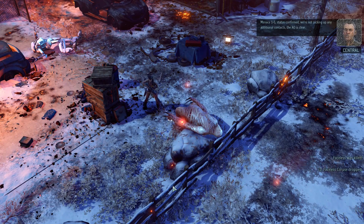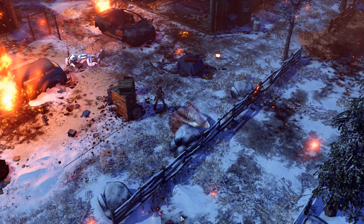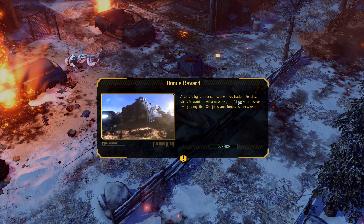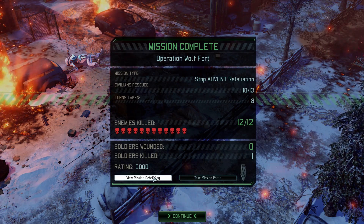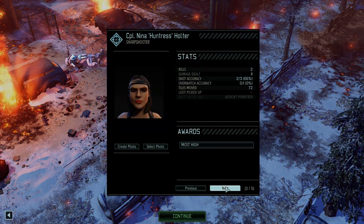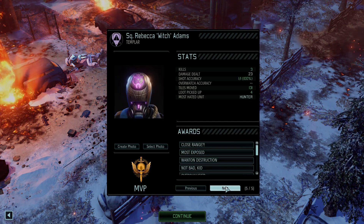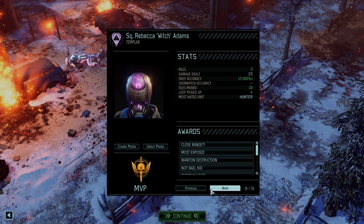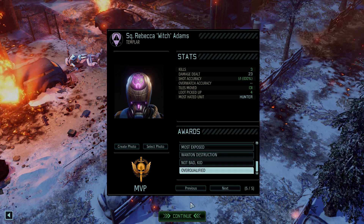Menace 1-5, status confirmed. We're not picking up any additional contacts — the AO is clear. Mission accomplished. It was not a battle without loss — although we got a recruit bonus reward. No — Dragon over — we lost Outrider. I can't believe it. I wonder what Volk is going to say to us afterwards. Oh, so you got MVP. See, this is what happens when we bring just one angel — someone dies.